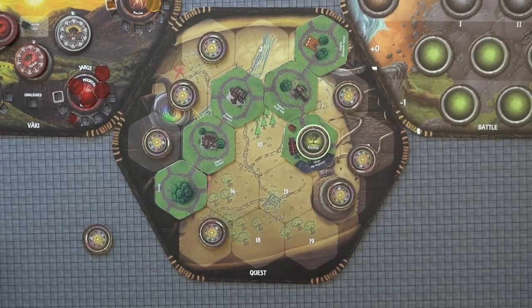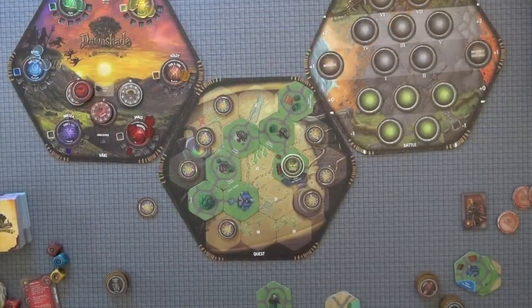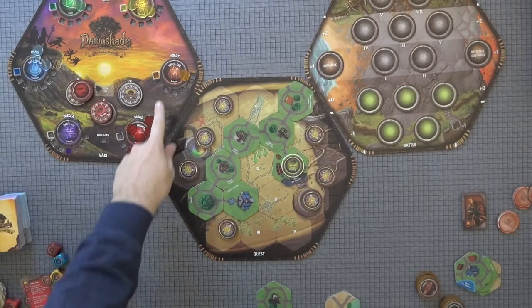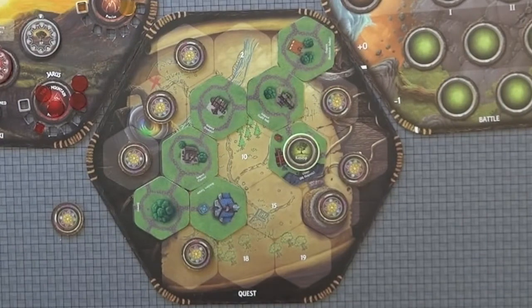The next type of tile you can come across is the Watcher's Temple. When you visit the Watcher's Temple, every character will immediately gain the bonus associated with whatever Watcher they are most aligned with. At the end of the visit to the Watcher's Temple, all players receive 8 XP.